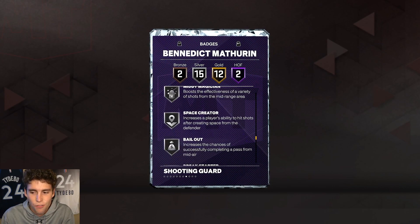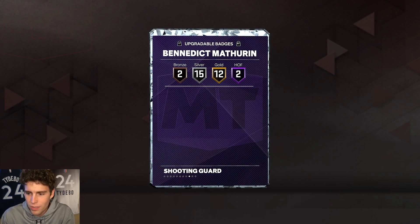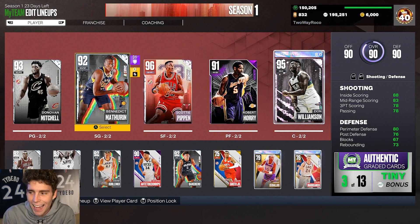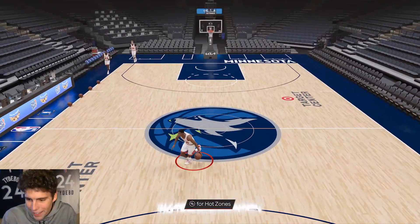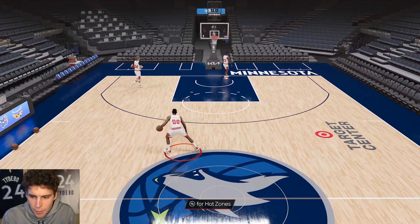He has 15 silver badges including clamp breaker, with a bronze two on him. Because he has no badges applied to him, how he is now is how he's going to stay. We're going to look at my goat Benedict Matherin on both current gen and next gen.